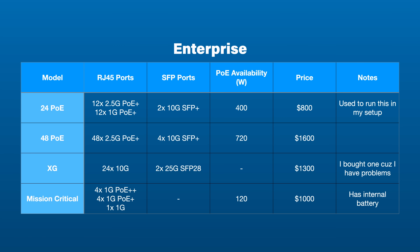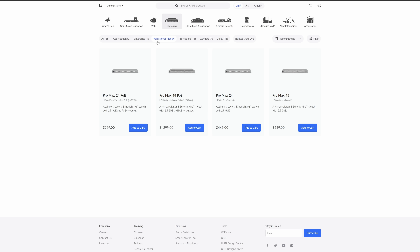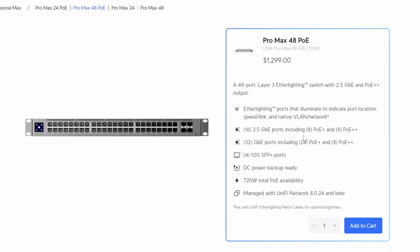The Enterprise line is all about lots of 2.5-gig and PoE Plus. Now let's take a look at the Pro Max line. Again, we have four options, a bit more standardized with two 24-port and two 48-port options, each with PoE and non-PoE varieties. The big one from this lineup is the Pro Max 48 PoE with 16 2.5-gig ports and 32 gigabit ports, and these are further broken down by PoE type because now we see some big juicy PoE Plus Plus ports. Eight of the 2.5-gig ports and eight of the gigabit ports are PoE Plus Plus, with the rest being regular PoE Plus.